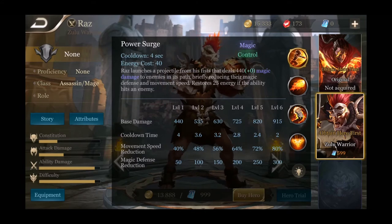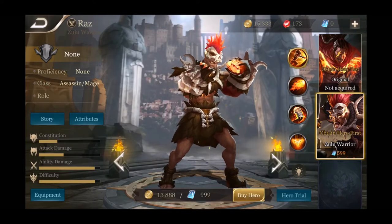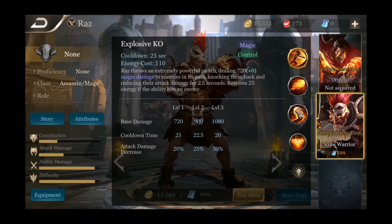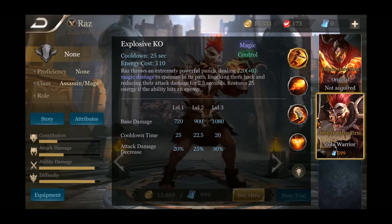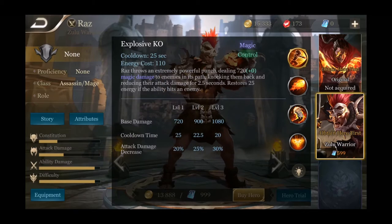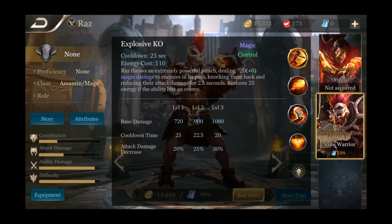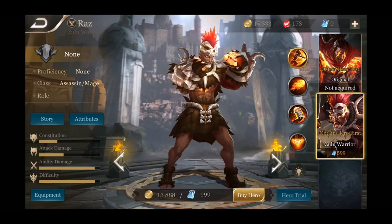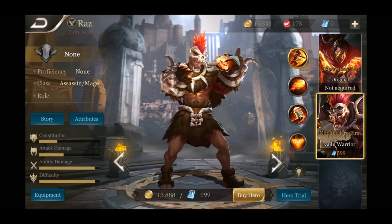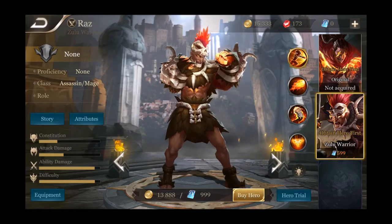The projectile kind of looks like Lee Sin's ability. His ultimate is Explosive KO — Razz throws an extremely powerful punch dealing a bunch of magic damage to enemies in his path, knocking them back and reducing their attack damage for 2.5 seconds. It restores 25 energy if it hits an enemy hero. All his abilities have a cost with an energy refund on hit. Razz has a lot of crowd control, maxed out ability damage and difficulty — he's an assassin mage and really powerful, somebody to look out for.